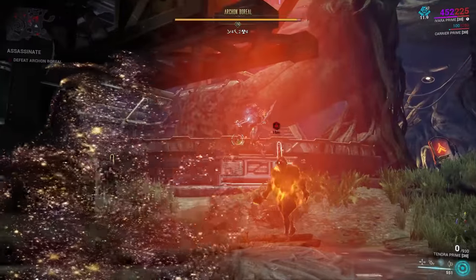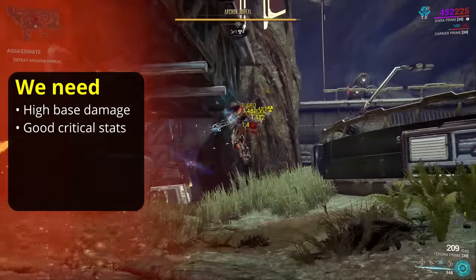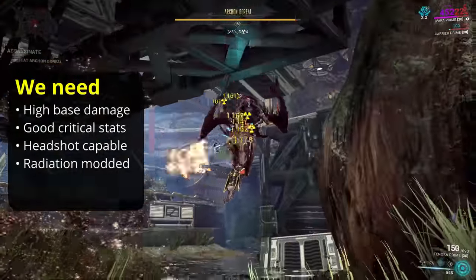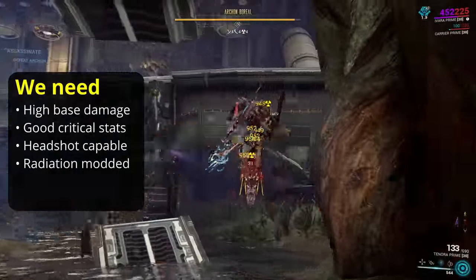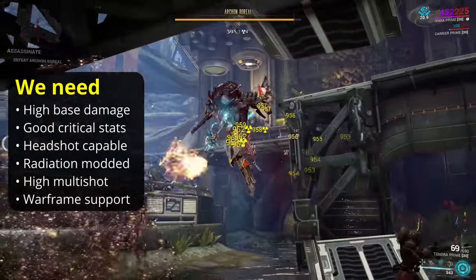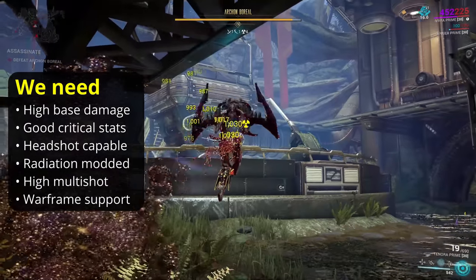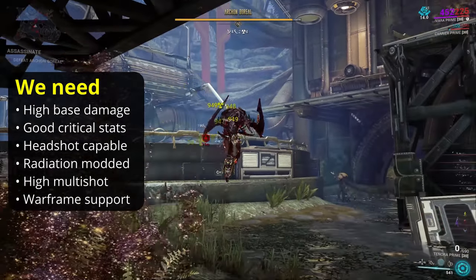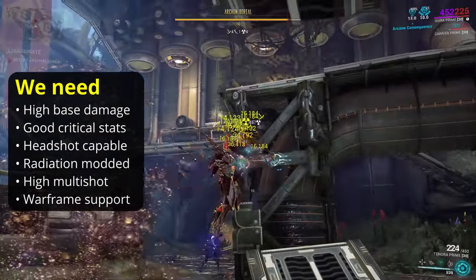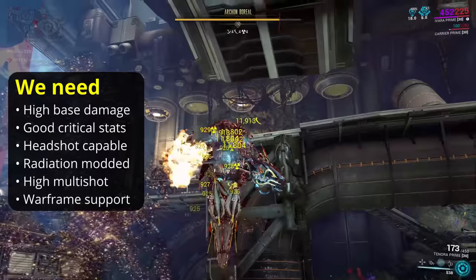The tools we need to pull this off are: a high base damage weapon, a weapon with good critical stats, a weapon which can consistently headshot, a weapon modded mainly for radiation damage for that bonus against the armour, a weapon with a lot of multi-shot, and a Warframe with appropriate bonuses. Warframe bonuses include faction damage such as with Roar, critical damage such as Electric Shield, headshot damage such as from Prowl, or radiation damage such as from Smite Infusion. We don't need all of these, but whichever ones you can pick up will help your weapon be stronger.